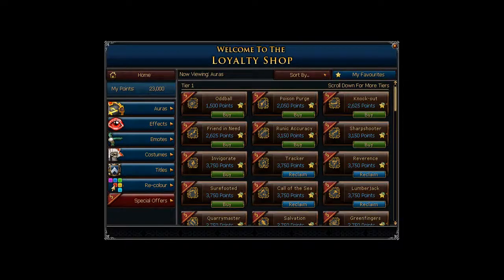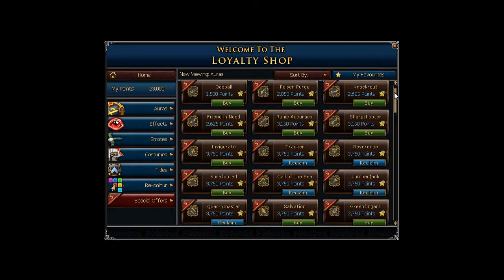Hey, what's going on, Pixel Nations? It's me, PinkHere, and I'm back with another video. Quick explanation: with the Evolution of Combat coming out, Jagex has put the loyalty shop on sale — all emotes and random items are 50% off and all auras are 25% off. So if you have any loyalty points stacked up, now would be the best time to use them.